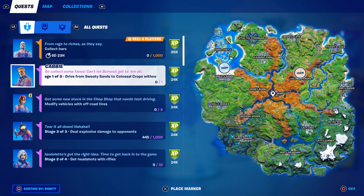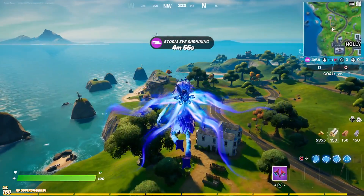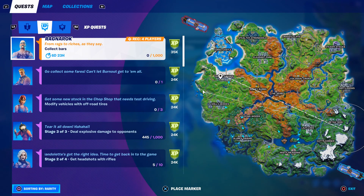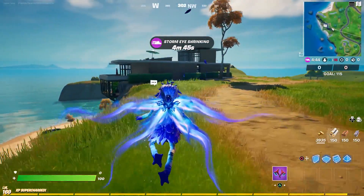Welcome to my Week 5 Epic Quest challenge. The first challenge I'll be covering is drive from Sweaty Sands to Colossal Crops without leaving the vehicle. You can see the intended destination over there, and you can do this in any game mode you want, even Team Rumble. I am doing this in Team Rumble and look at this — I have the worst circle imaginable, look how far to the right this is.